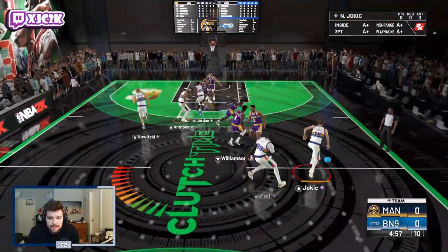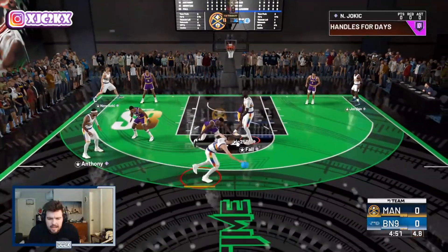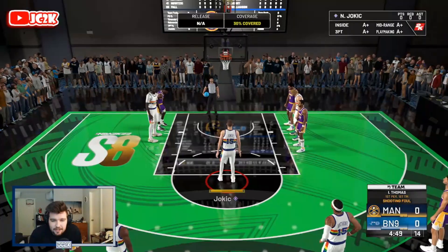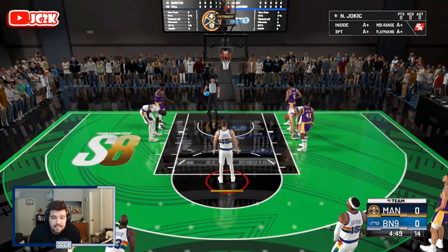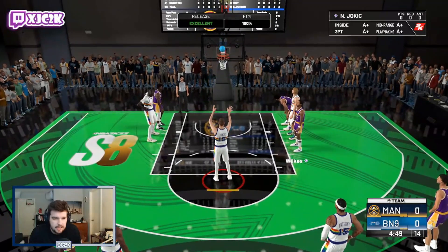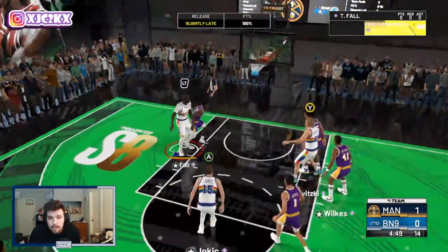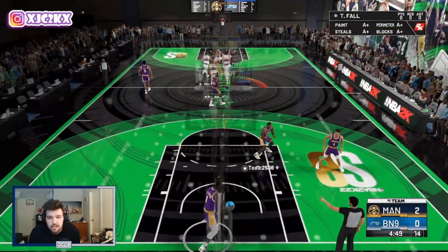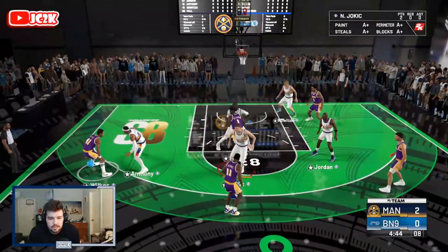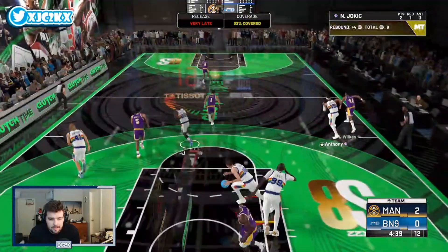Into a second game — another decent matchup, though my opponent's team isn't very good. He's got Zion at center for some reason — we should get an and-one but we'll take the free throws. Jokic is such a mismatch at 6'11 at the PG position, especially against shorter point guards like Isaiah Thomas in Clutch Time. He knocks down both free throws with a 99 free-throw rating — you're never going to miss free throws with this card. Good defense, Jokic skies for the board.